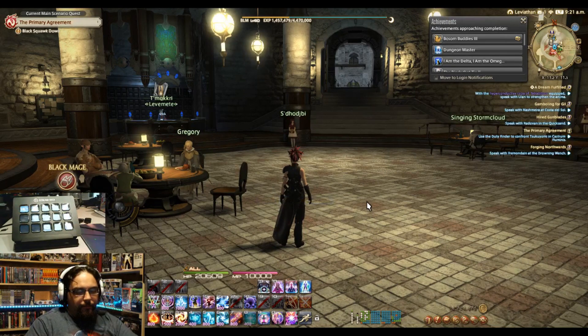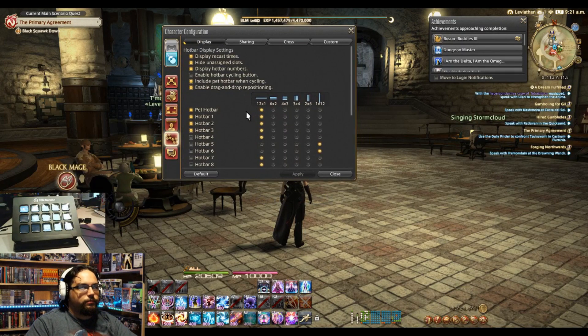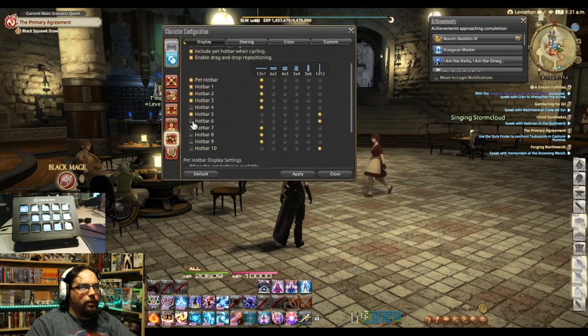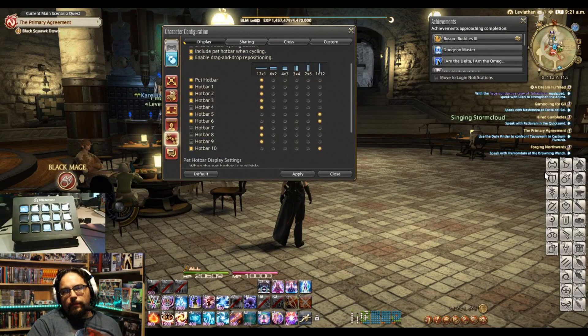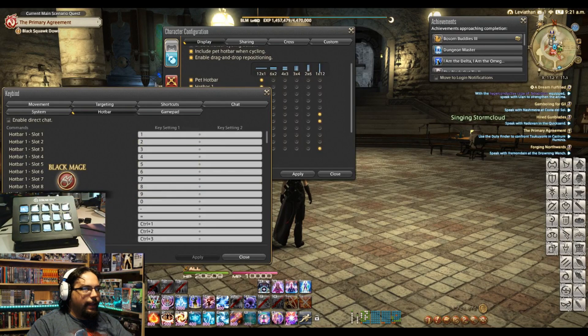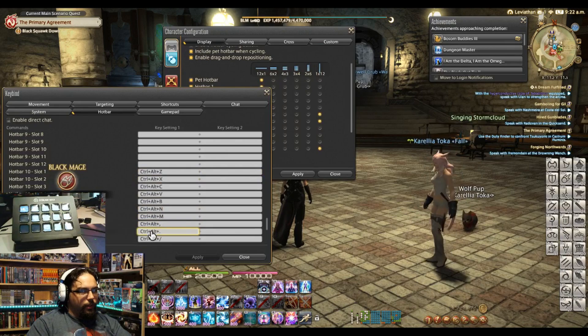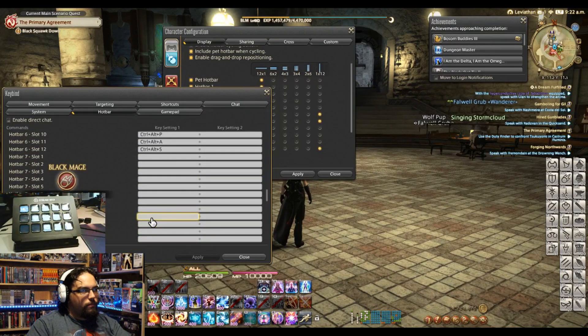The way that looks in the game is I went to my hot bars and grabbed hot bars that I wasn't doing anything else with — I used five, six, and ten. I set all of my hot bars, then went to the keybinds, went to hot bars, and went down to five, six, and ten — whichever ones you decided to use — and give each one the keys that you used for that.